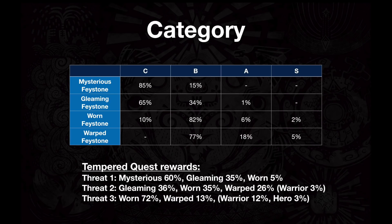I have charts in this video so you'll be able to see everything and take copies for yourself. The Warped Face Stones, which are the best and have the highest probability of getting an A or S rank decoration, are only obtainable from Tempered Elder Dragons.